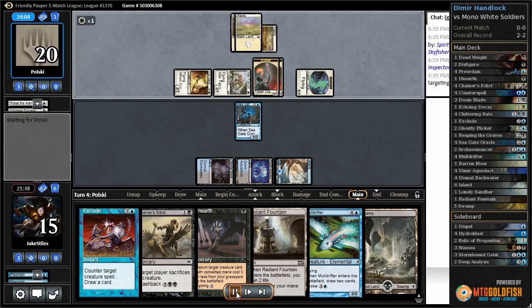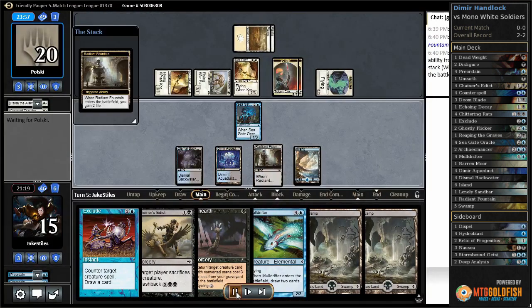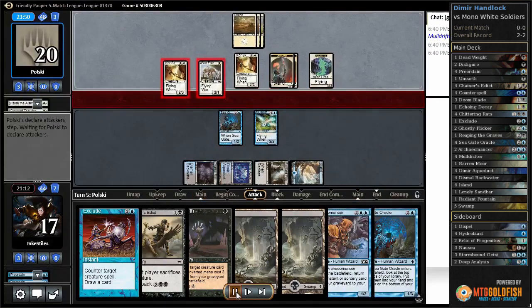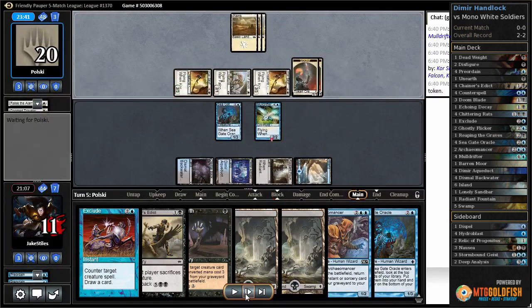I go ahead and Counterspell the next spell, just because it can draw them a card with the clue it creates. Then they play Core Sky Fisher, picking up a land. I finally get to play my Mulldrifter so I can block a Flyer, and then I just hope they don't have a pump spell. They attack with a bunch of things, I block, they let the damage resolve, and I fall down to 11.